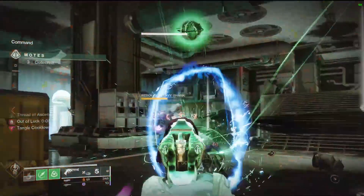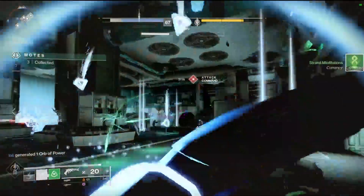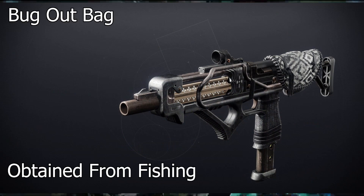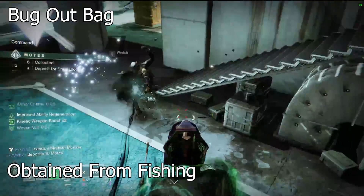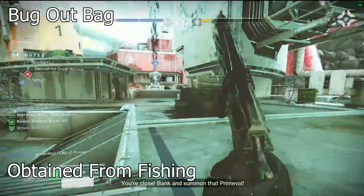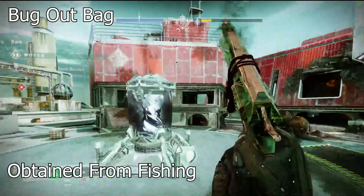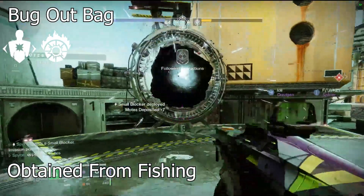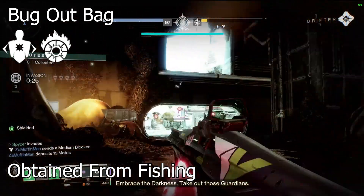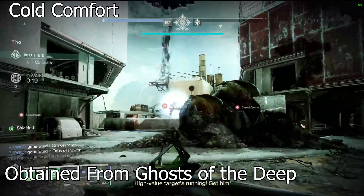Moving on to number two — a non-craftable weapon, and you might be mad at this one — Bug Out Bag from fishing. The old Reckoning weapons' origin trait isn't that great, but I want Bug Out Bag for one reason: Incandescent and Gut Shot Straight do work together. Bug Out Bag can spread scorch incredibly easily with that combo.